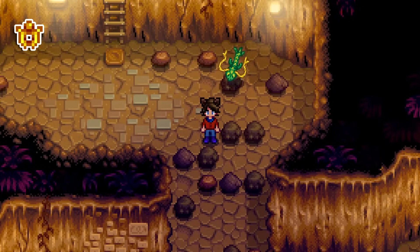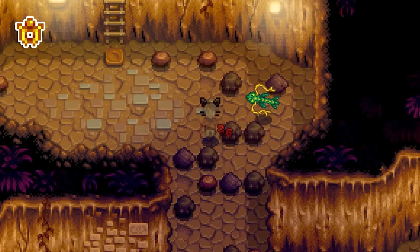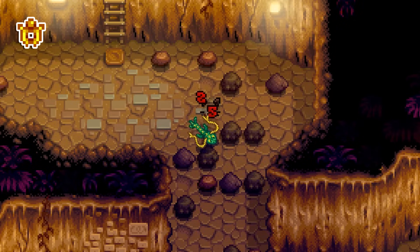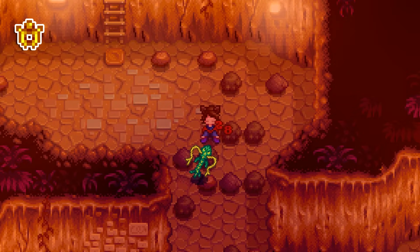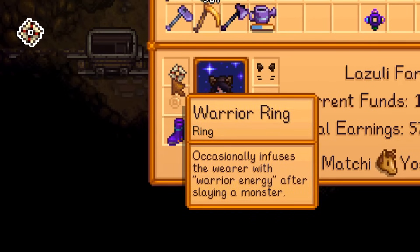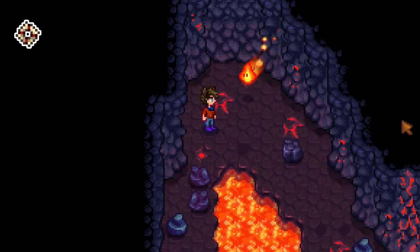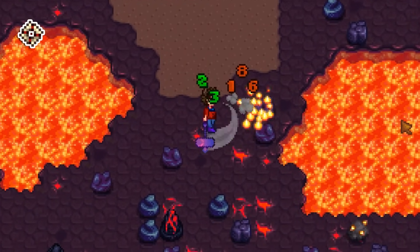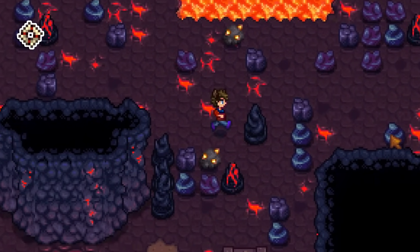The Ring of Yoba has a 1% chance to activate at 90 HP, increasing linearly to 30% chance at 1 HP, with a 20% boost at 15 HP, adding up to a 50% max chance at 1 HP. Luck buffs increase this chance, but only by about 1.3% for each point of luck. When the warrior ring activates, it increases your attack stat by 10 points, meaning you deal exactly 30 more damage on every hit when the buff is active — which isn't actually a lot when you're in the late game and regularly hitting numbers close to 200.